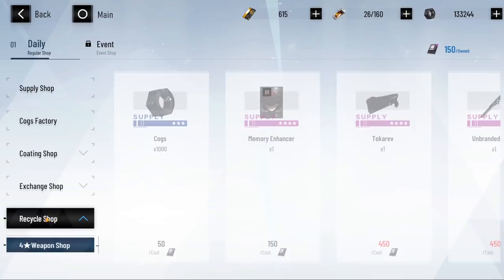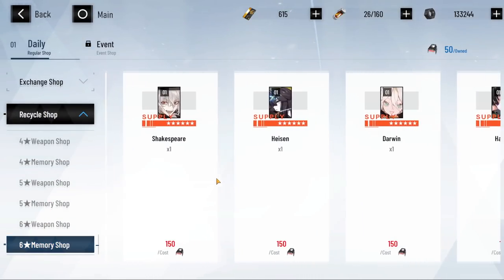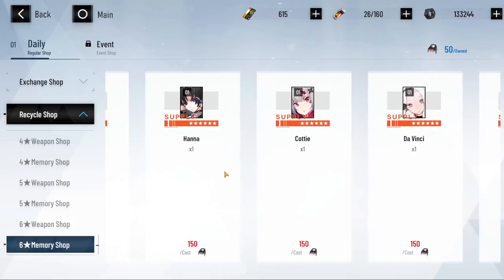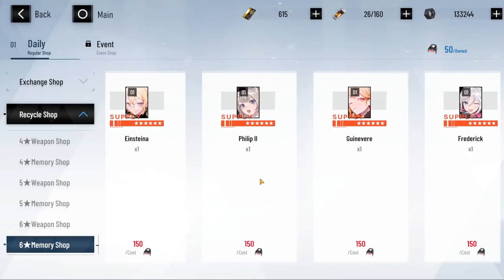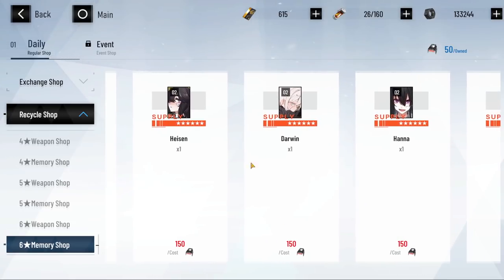Go right here, go to the recycle shop, search for the 6-star memory shop. Be really careful right here — you can either pick Darwin from slot 2 or slot 3. Make sure you guys, if you are doing this to min-max it, choose Darwin from slot 2, which is this one right here.